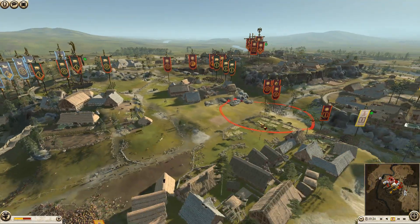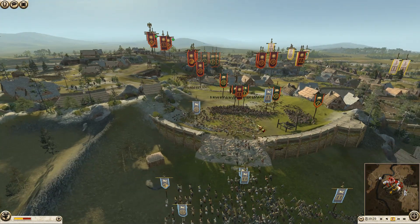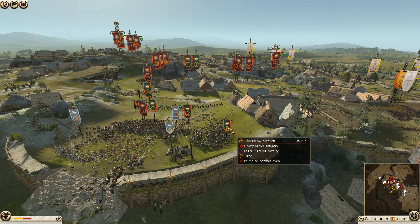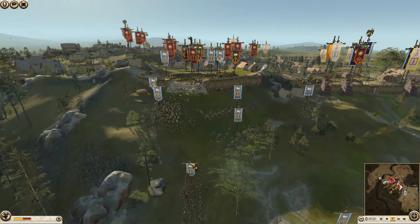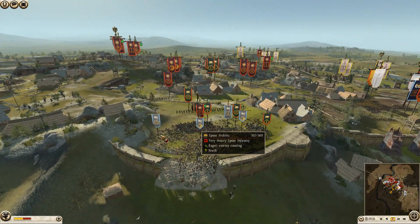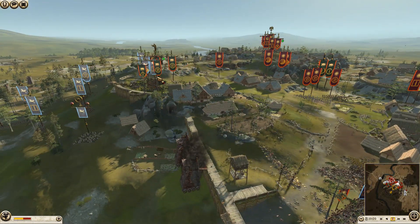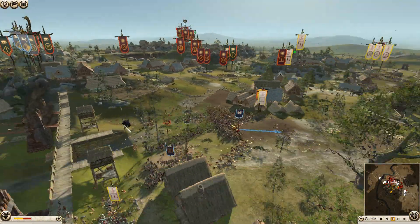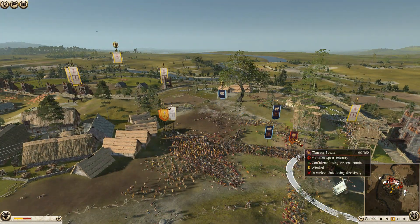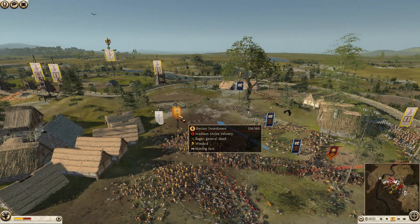We have axe warriors taking on some Iberian swordsmen from Lusitani, Celtic warriors taking on more axe warriors, and another unit of naked warriors taking on some axe warriors. Armored has committed — all of his towers are in, archers are moved up too. A unit of Iberian swordsmen is already starting to break. Armored is making a pretty good push, actually having broken that one unit of swordsmen.